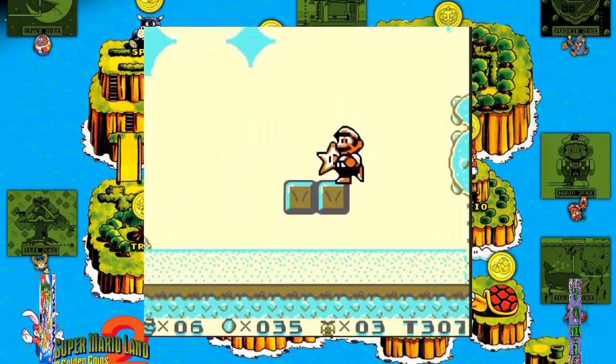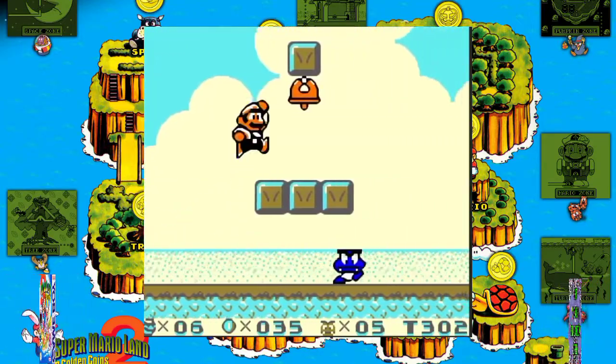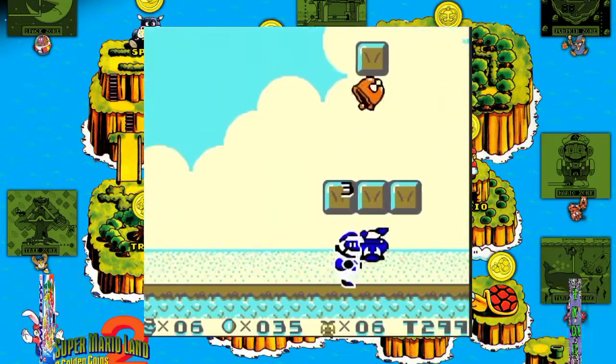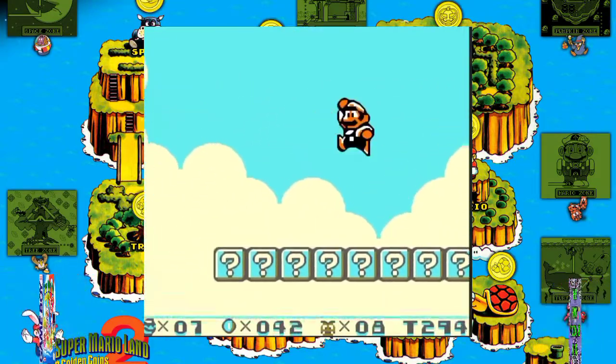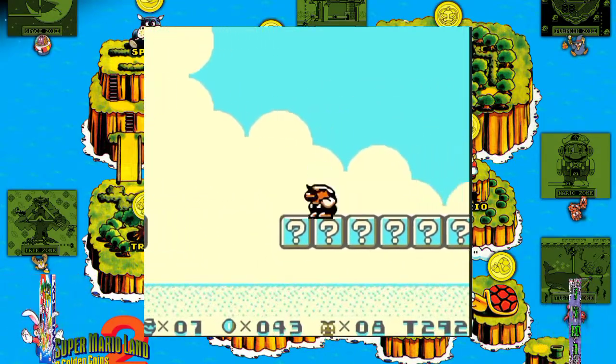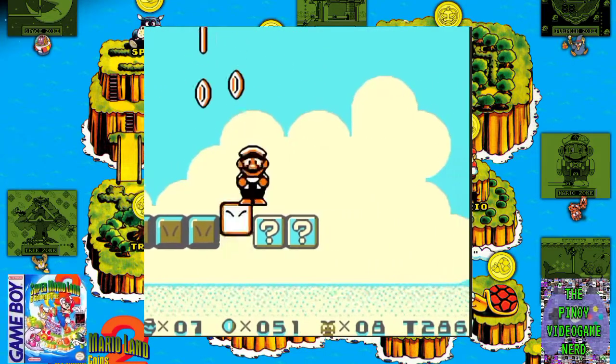Other established mechanics include warp pipes which allow the player to enter hidden areas or find shortcuts, coins, and blocks which hide coins and items. Unlike in previous Mario games, coins are not accumulated to automatically grant extra lives. Instead, they are used to play games in a special area that awards lives and other power-ups.